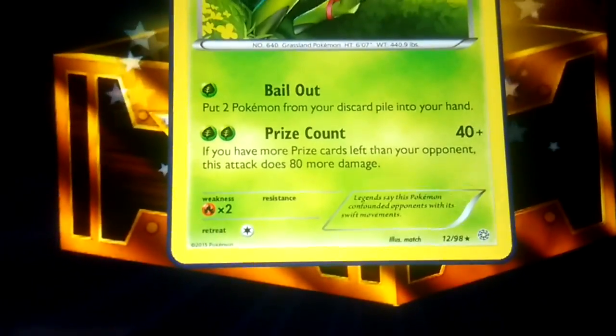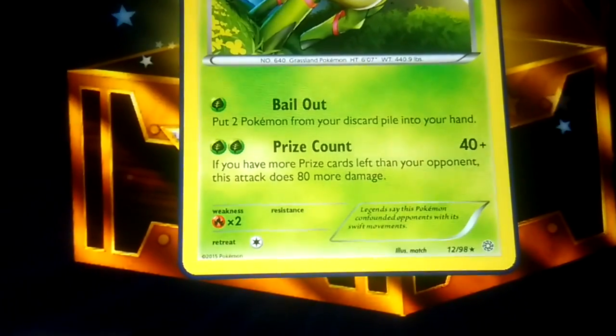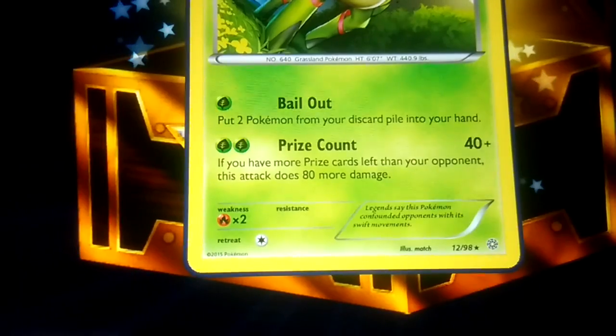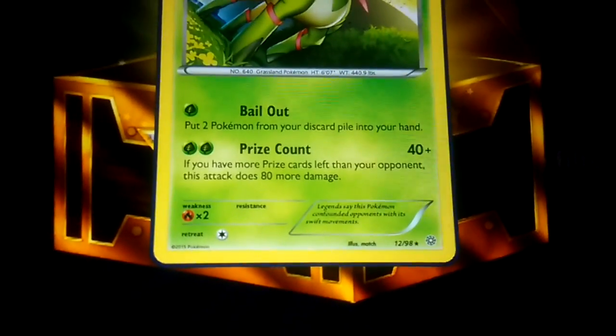Is it hollow? I don't even know how to tell if it's hollow. Okay, these are the moves — Bail Out: put two Pokémon from your discard pile into your hand. Prize Count: if you have more prize cards left than your opponent, it does plus 80 more damage. If not — if you have fewer prize cards — it does 40 damage.